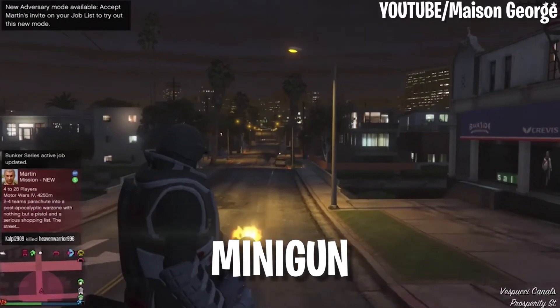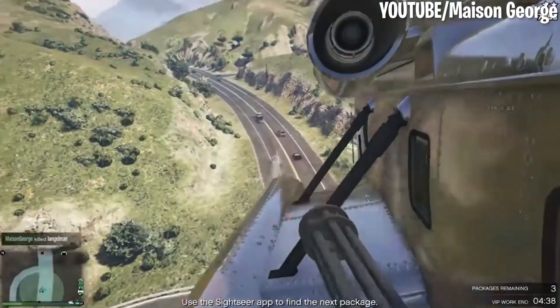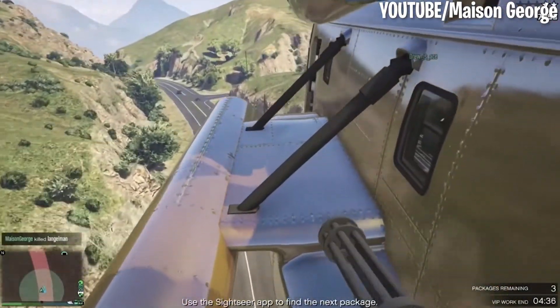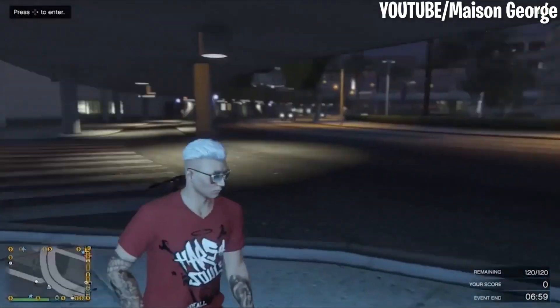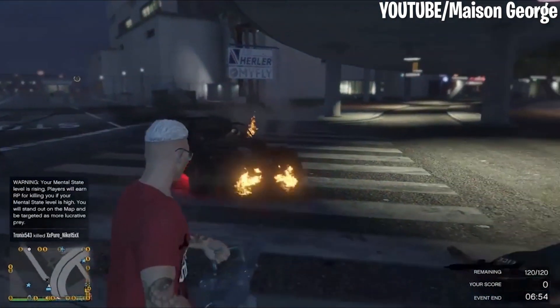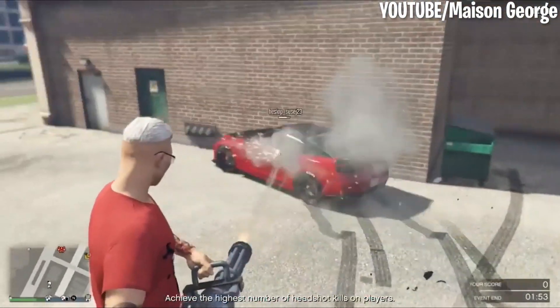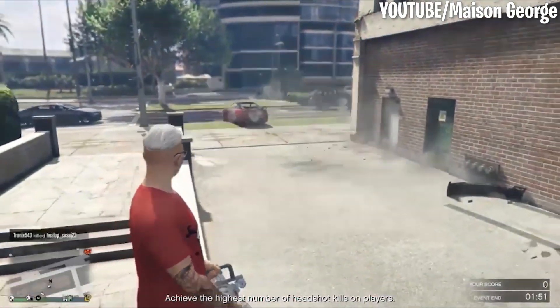Number 5: Minigun. It goes without saying that the Minigun is powerful. With its incredible rate of fire, you can use this massive weapon to take out vehicles and crowds of enemies in an instant. The only con is that it significantly slows your speed down, but this gun is so powerful that you don't really need to be moving. Other players might be able to take you out from a far distance, but in a straight-up battle, the Minigun is almost impossible to overcome.